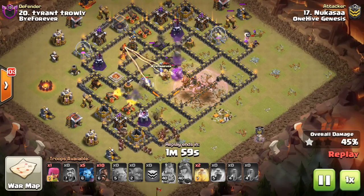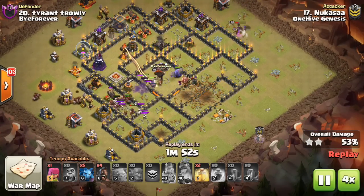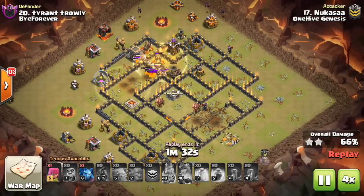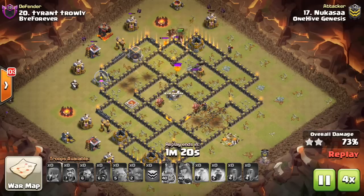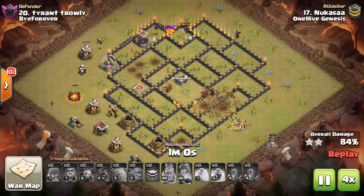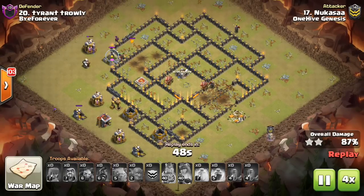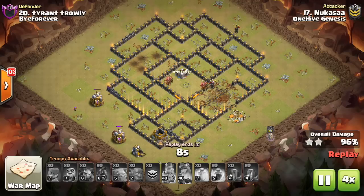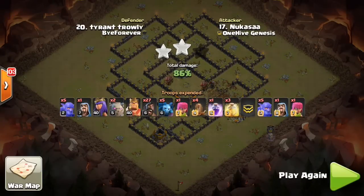I'll go ahead and show the rest of the attack because I never like cutting off attacks. Despite all that, and despite a random wizard popping the Lava Hound — which is also unfortunate — he gets 99% on this base. The cleanup attack is actually going to be my attack, which was also unsuccessful, but I did a better job with the King. I popped his ability earlier, and you'll notice the difference with my King still being at mostly full health even after the Inferno's down.